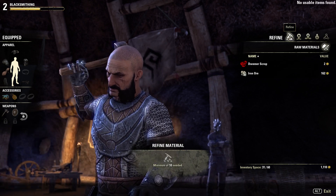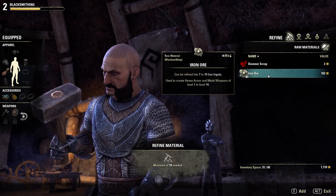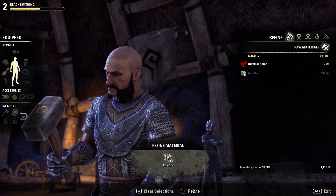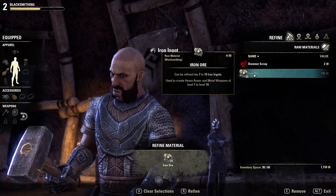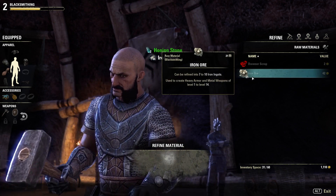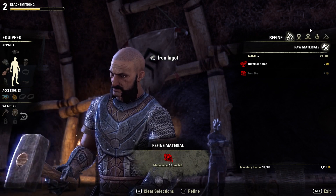Alright, so now we have a bunch of stuff. We have a bunch of iron, we still have a lot of iron ore that we can refine. So how you do this is you just put that in there, press E, and then you refine it. Might as well refine everything. Alright, so now we have a bunch of iron ingots.